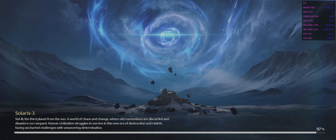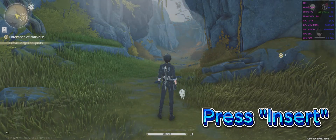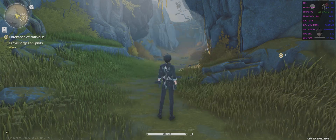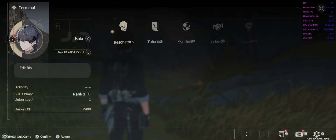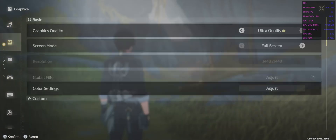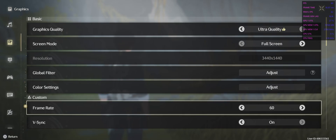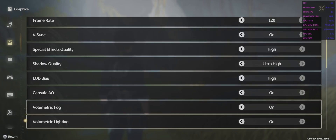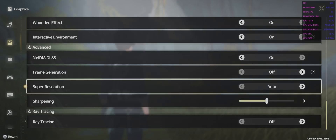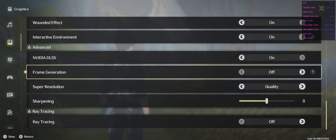As soon as I loaded it up and got the menu up, as you can see, the option is coming up how it should because it can actually detect the files now. It was bringing the DLSS up before but just couldn't detect it. And frame generation works as well — so that is the way to do it.